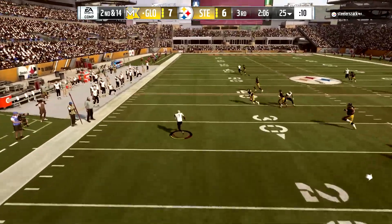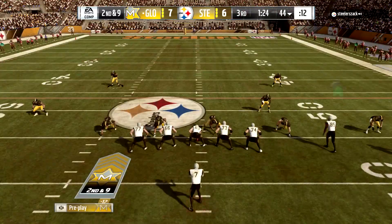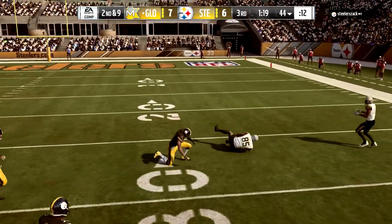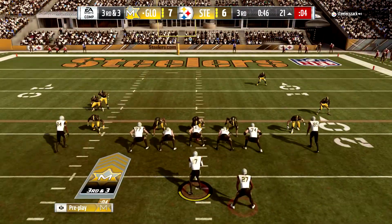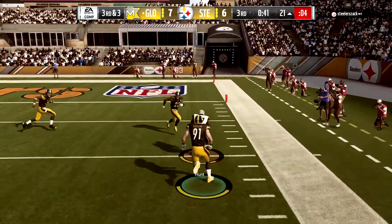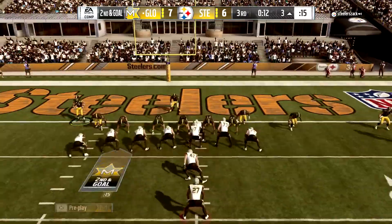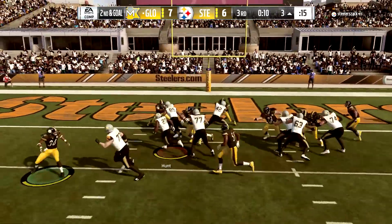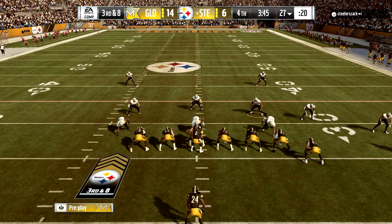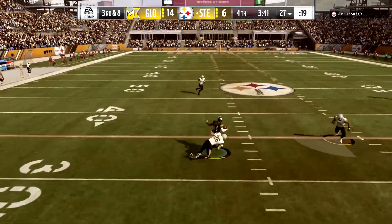He has nothing but daylight in front of him — and I don't care if he's the Walmart, Kmart, or dollar store version of Michael Vick, you have to have someone spying on him. He finds Vernon Davis down the middle of the field for the big gain, and then we go to Kareem Hunt. With about 40 seconds left in the third quarter, we play keep-away and run some clock. Second down and goal — Kareem Hunt gets into the end zone. We take the lead 14-6, and if we can play defense one more time we can walk out of here with a victory.